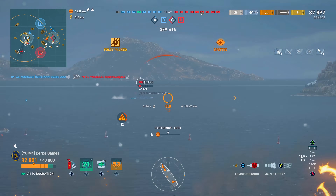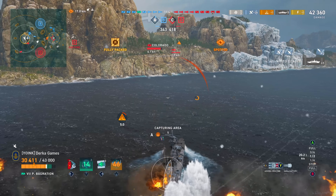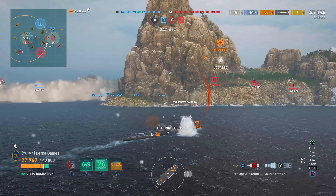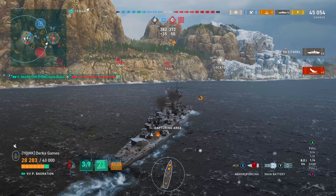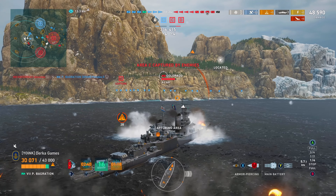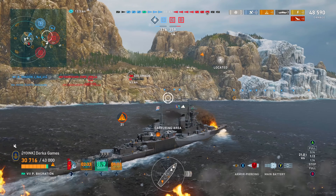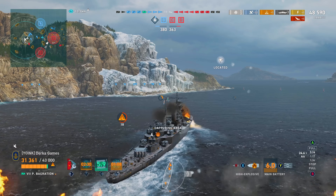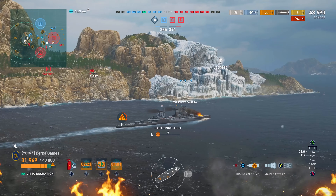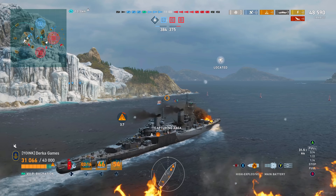In credit earning potential, I would pick a cruiser over a DD and then I would put a battleship in last place. I feel like if you're a good cruiser player, you can easily earn the most credits in a cruiser. Otago is going to go down in one more salvo. The AP on P-Bag is pretty good — that was a fast 48,000 damage. We took a pretty aggressive position in this cap because there was no battleship to contest me, and we popped a radar early to make sure I wasn't sailing into a destroyer crossfire.